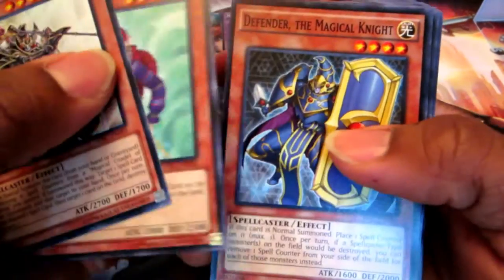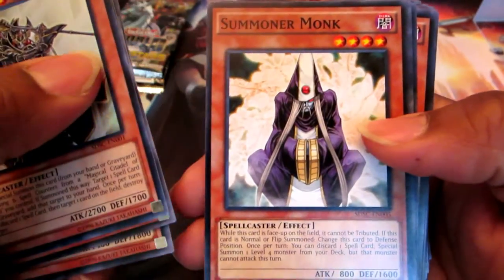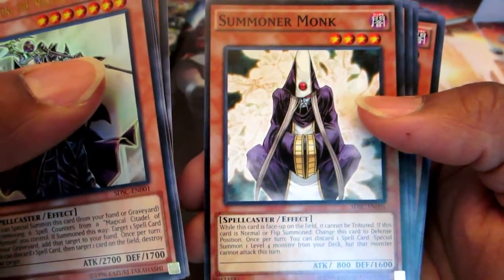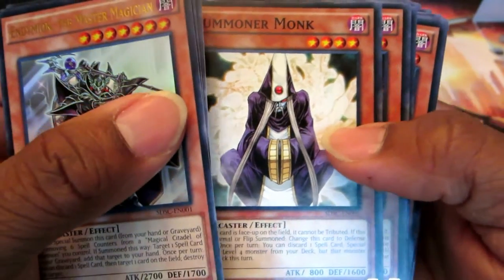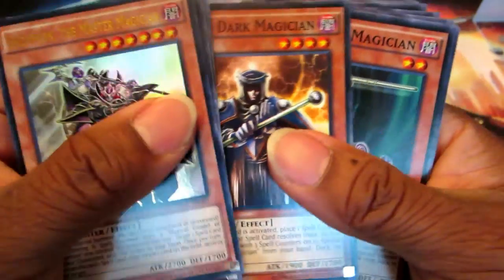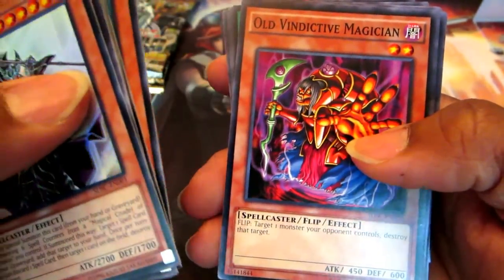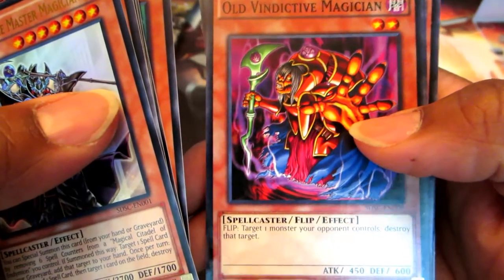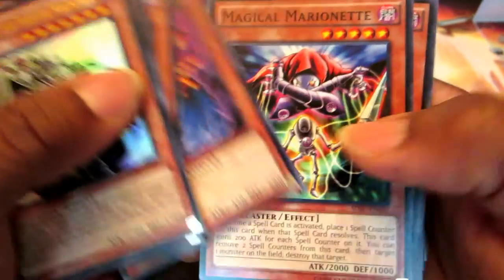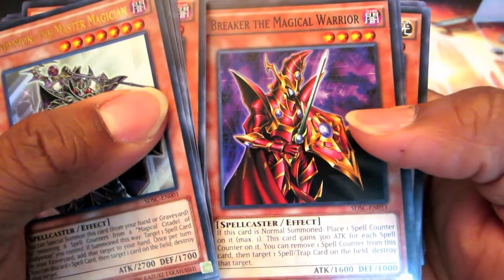Disenchanter. Defender the Magical Knight. Amulet Necromancer. Summoner Monk, which is always a great card — this alone is kind of worth it just because you can use Summoner Monk in pretty much any deck today. Dark Red Enchanter. Skilled Dark Magician. Princess Magician — two of those. And an Old Vindictive Magician, a nice tricky little card. Flip Monster to target one monster your opponent controls and destroy that target. Magical Marionette. Breaker the Magical Warrior.